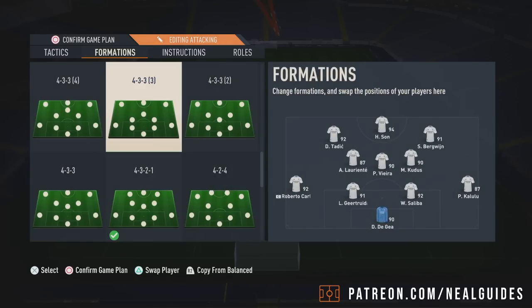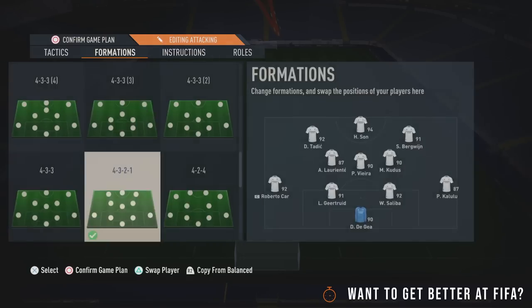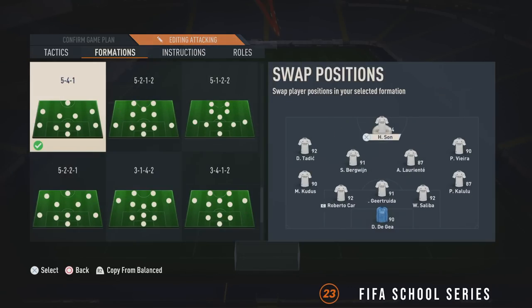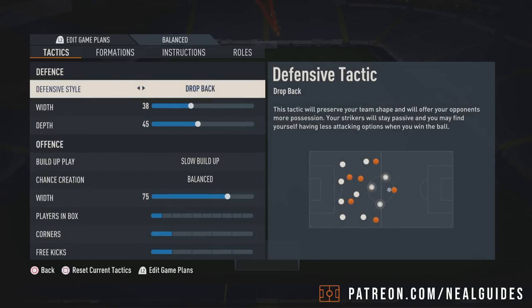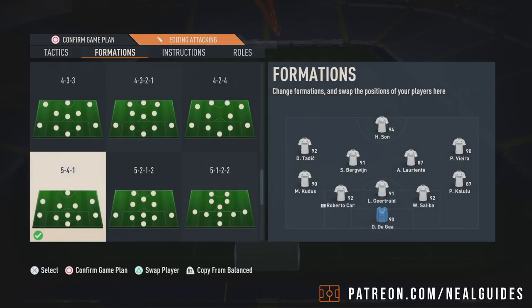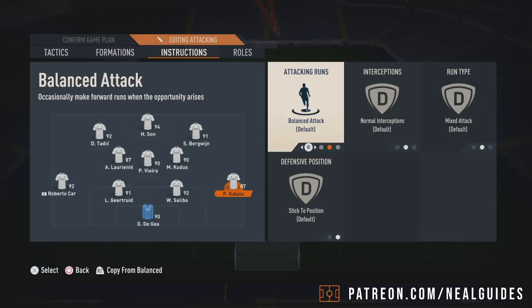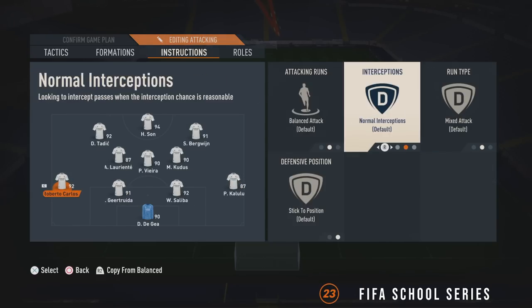A lot of the time you're playing against a 4-5-1 anyway, so this formation counters it very well. The 5-4-1 only has one striker, so most of the time when you get counter-attacked, it's just going to be that one striker you've got to deal with. By that time, typically speaking, your left back and right back will be able to get back in time in a 4-3-2-1 anyway. So that's why they're both on balanced with no overlap.